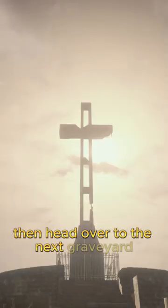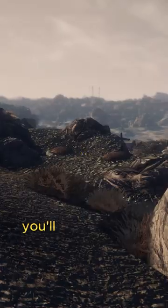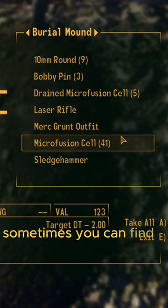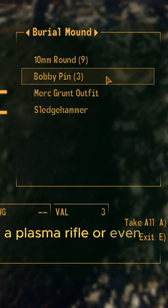Then head over to the next graveyard with a large cross in the middle. You'll be using that shovel I told you to pick up. You can find some pretty good items in the middle grave — sometimes a laser rifle, a plasma rifle, or even an incinerator.